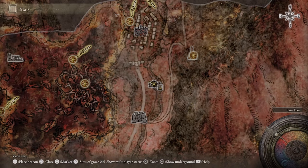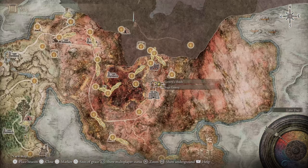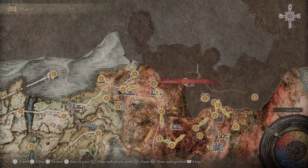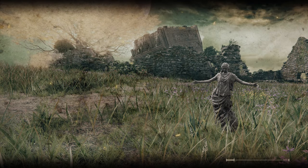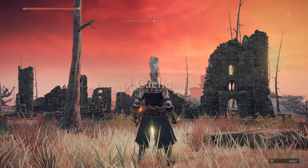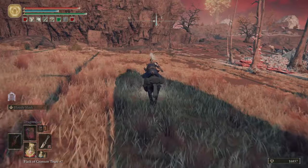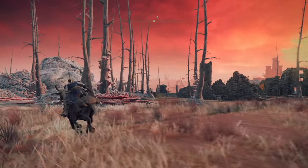Hey everyone, how's it going? Welcome back to Let's Play Elden Ring. Today we're going to start off by grabbing that map fragment up in the north, in the Dragon Barrow. That is going to complete our map of Kaelid. So we're going to start off by the Runesier, work our way north along this big fissure that runs through the land.